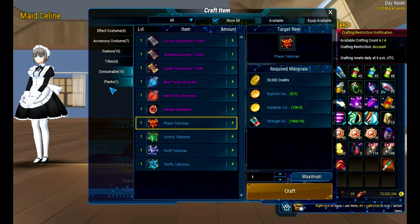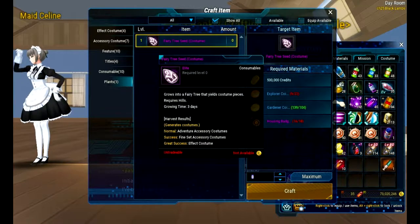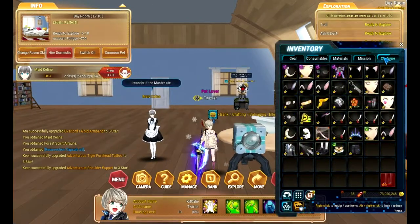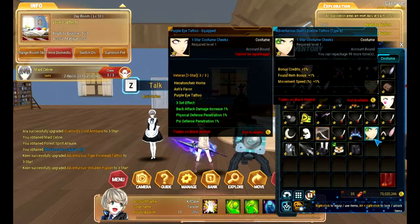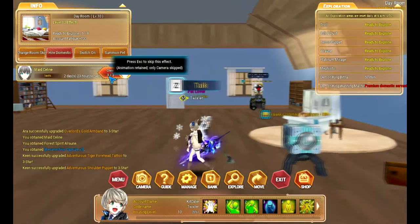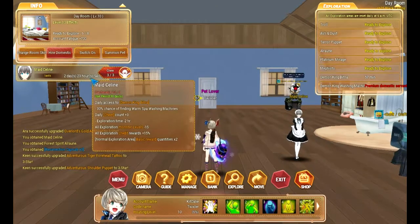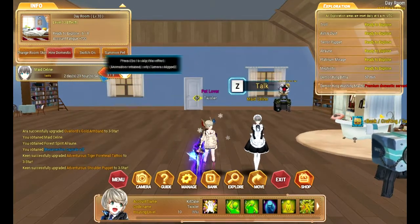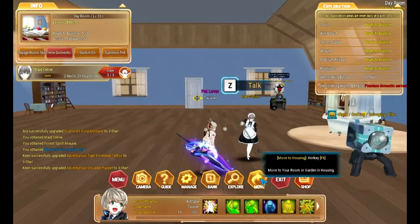Then you have this plant — it's part of the gardening — but it gives you a random costume. It takes 3 days. The two costumes I've gotten are this tiger thing here and this dust eye line tattoo. And if you want to lower your exploration by 2 hours, you just click this one. This is how long your maid lasts. If you get the VIP one, I've been told you get double of this — like you get two maids. But I'm not really sure; I've never had the VIP one.